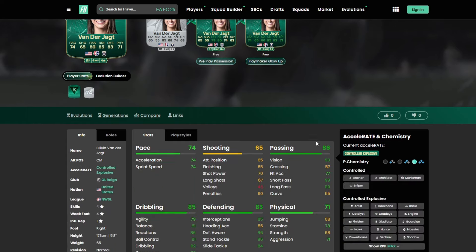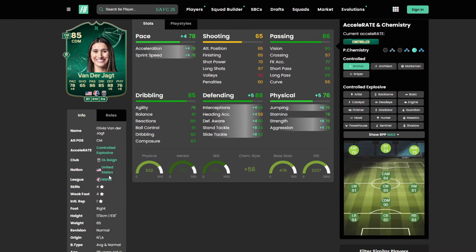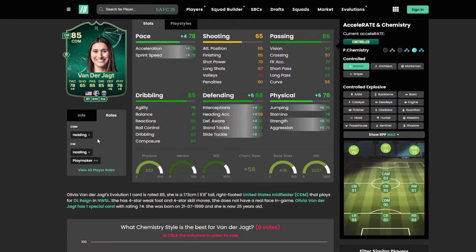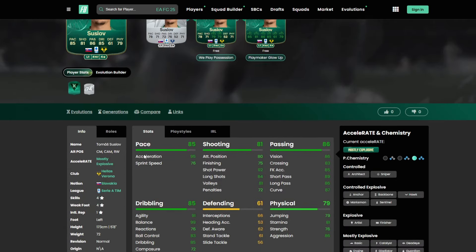Next up is Vander Jockton. She provides fantastic links in the NWSL — Alex Morgan, Swanson, Rodman, etc. Great stats all around. Definitely prioritize her in a holding role. Shadow is going to be a really good option, or if you want to upgrade the physical stats you can put an Anchor on her. Four star, four star — Holding Plus as a CDM, Holding Plus Playmaker Plus Plus as a CM. Play styles: Bullet Decisive Pass, Long Ball Pass, and Tiki Taka.